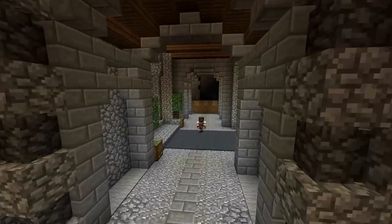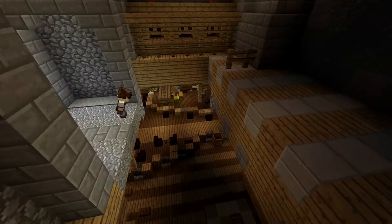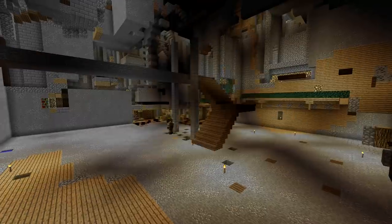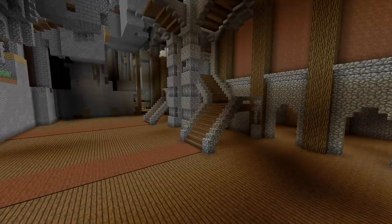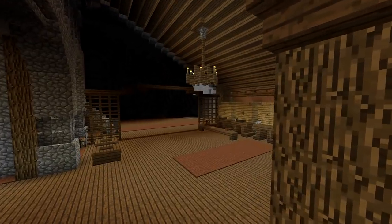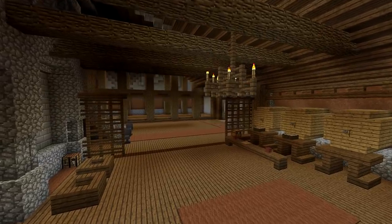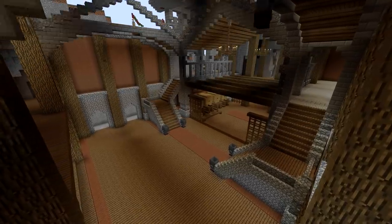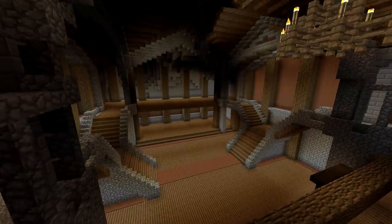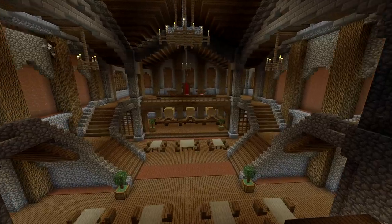Heading down the other side of the corridor takes us to the old brewery, which is frankly a huge mess of blocks and needs a complete makeover. We're going to scrap the old content and completely rebuild the entire brewery. I want this to be a place that makes beer and wine as well as somewhere you can go for a drink — giving the room a tavern-like atmosphere. We'll be introducing barrels of wine and beer, a working bar, tables and chairs, and a few places to store food and drink.